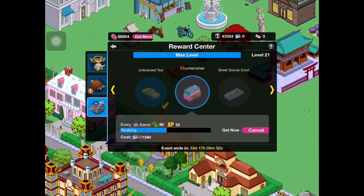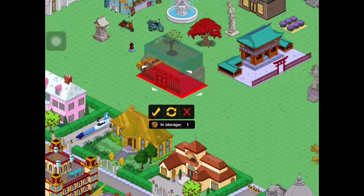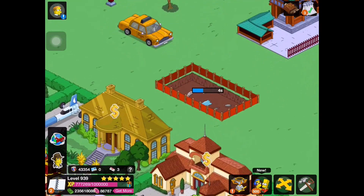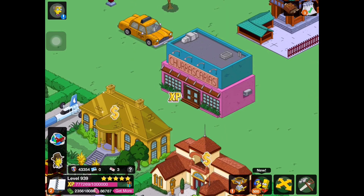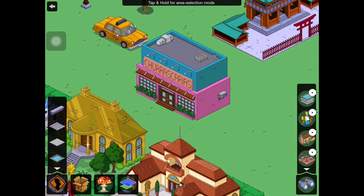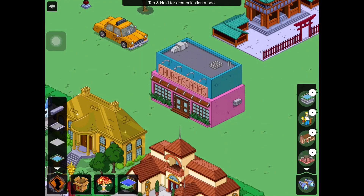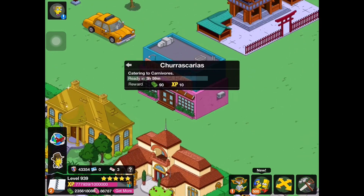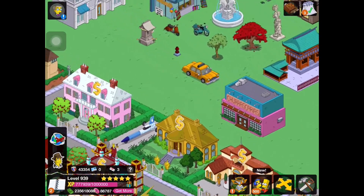Next we have Churascaria, which I believe is a building so it'll earn rate. You have to build it — luckily it's only six seconds. I believe it's one of those Brazilian steakhouses. It's a very colorful-looking building, probably one of the cooler buildings in the game. The building task is 'Catering to Carnivores' and it earns 90 cash and 10 XP every four hours. Interesting name but definitely a nice-looking building.